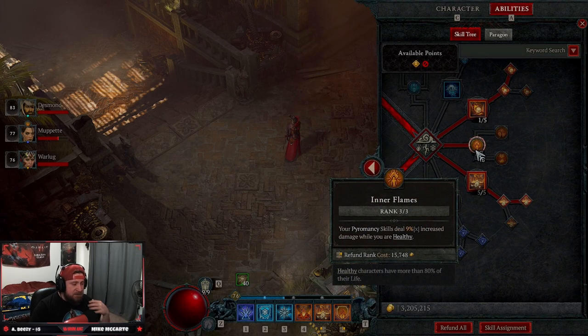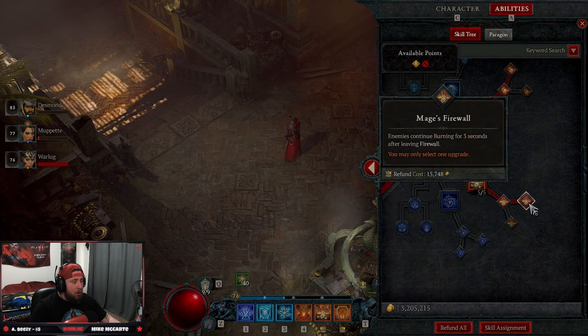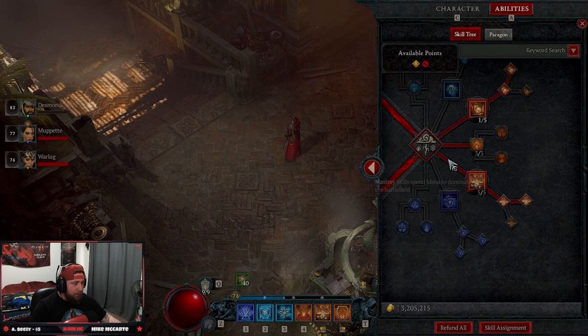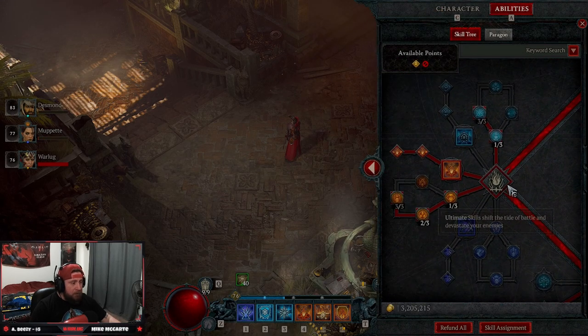We're taking Inner Flames — power mastery skills deal 9% increased damage while we're healthy, and we're always going to be healthy. I only have five points here because my gear doesn't have buffs into Firewall, but you want to get as many equipment slots that buff Firewall as possible. This is our main damage dealer. All the way down to Mage's Firewall — we want to keep enemies burning as long as humanly possible. The build really synergizes around all enemies burning.